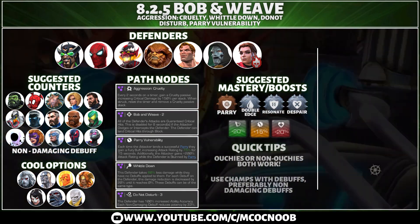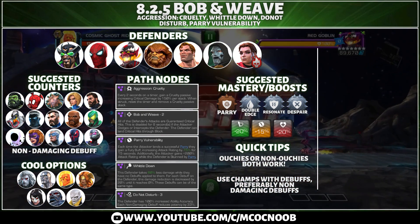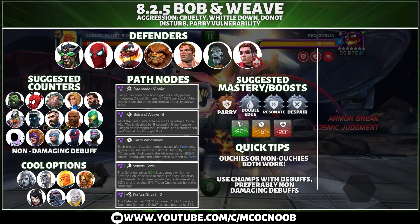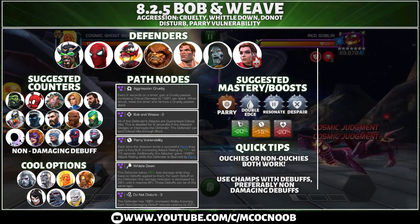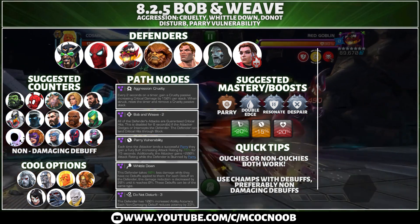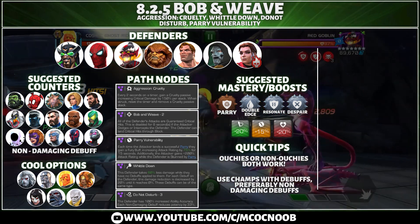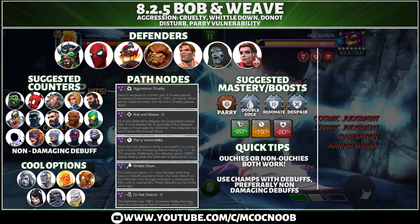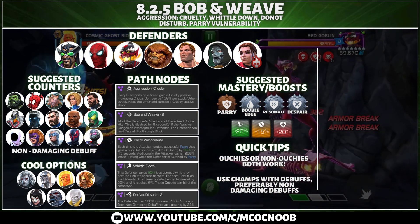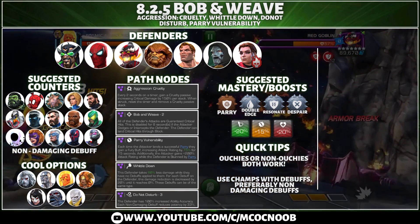For suggested masteries and boosts, it's very simple — you can use suicides and non-suicides, both can work. One mastery to bring if you have an open slot is Resonate, because that will apply weakness which counts as a non-damaging debuff, helping bring down opponents quickly. All in all, use champions with debuffs and preferably non-damaging debuffs so you can work with Whittle Down and Do Not Disturb.